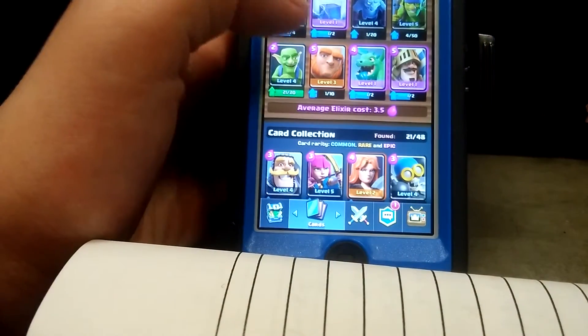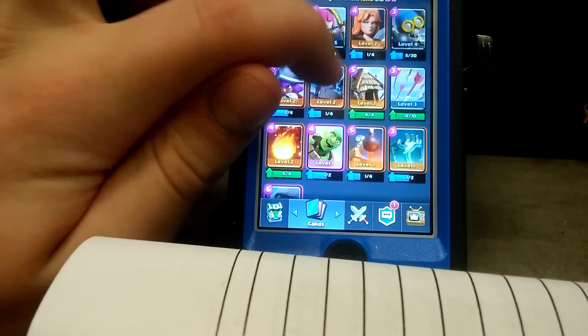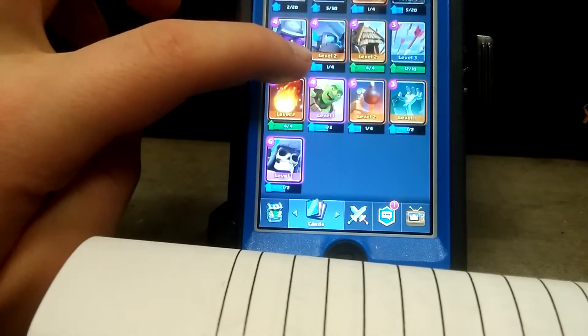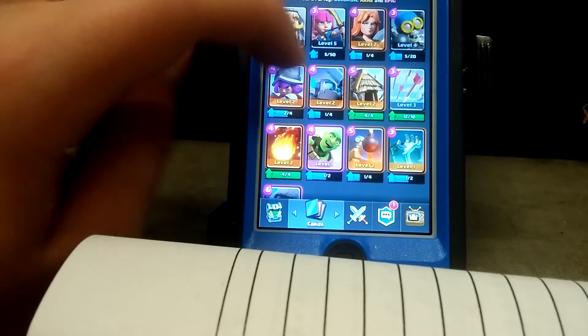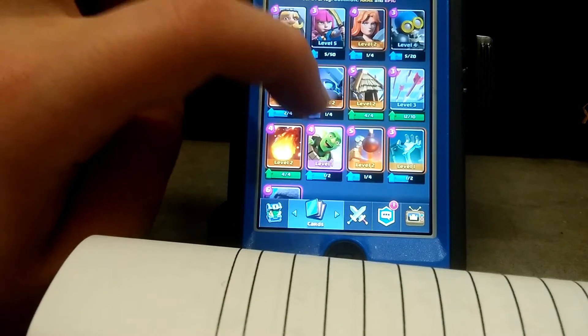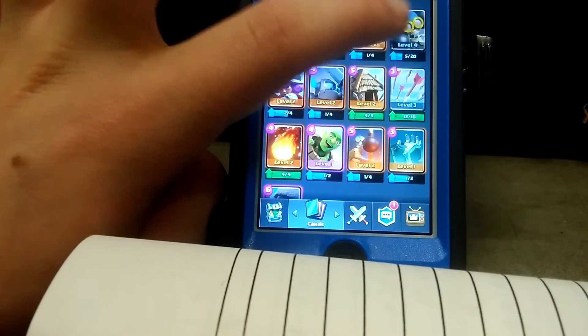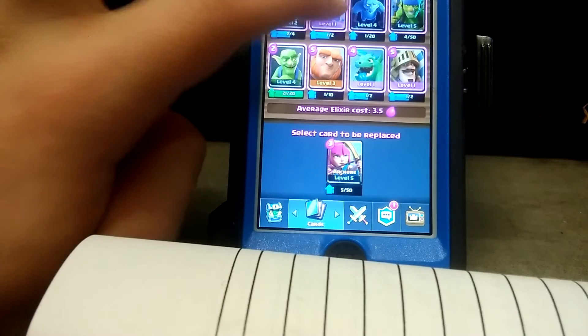Okay, so this is my layout. Skeleton — I'm gonna get rid of that because I really don't want that. I don't want the lightning spell. What should we change it with? A lightning spell for... Archer. Sure. There we go.